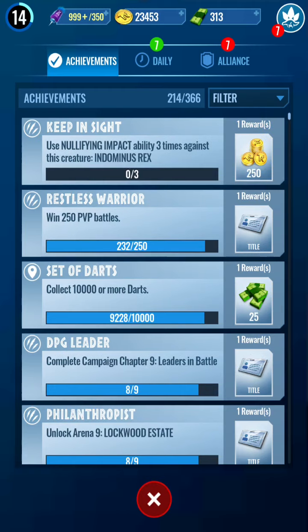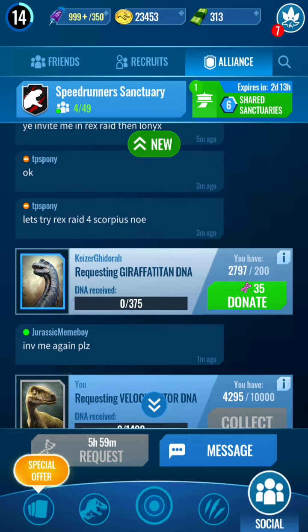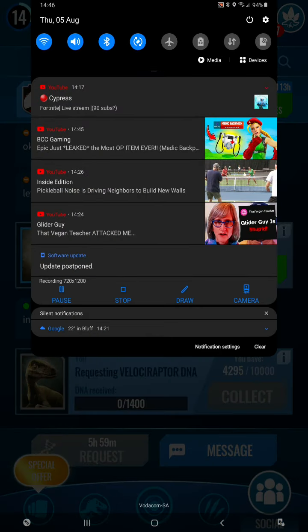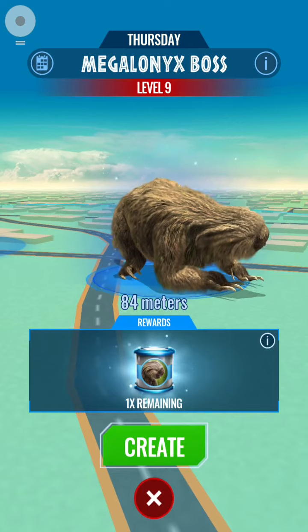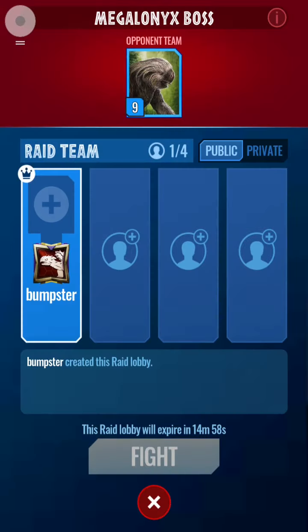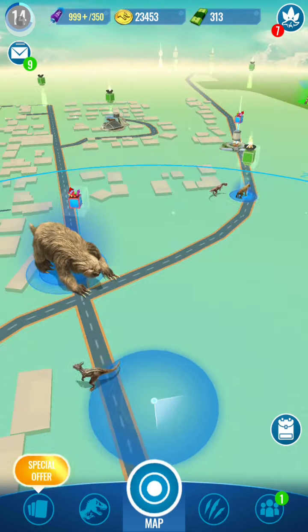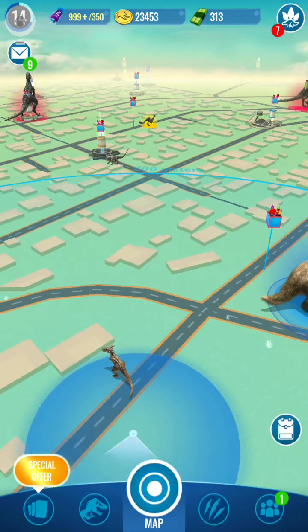I now have four more flock creatures in my collection, which is nice. I could probably get Dodocevia but I don't think I have enough. We're back — I've gotten as close as possible to the raid. Oh, this one looks sick! Let's see if we can get some people to join us. There's a Rajasaurus and a moose — two epics! We'll get those soon, but Megalonyx first.